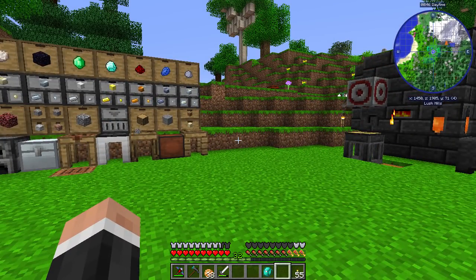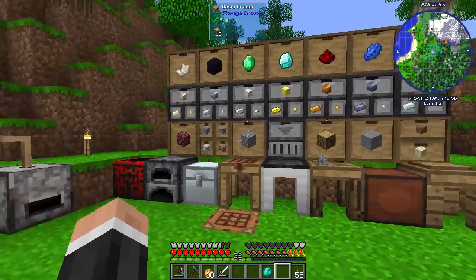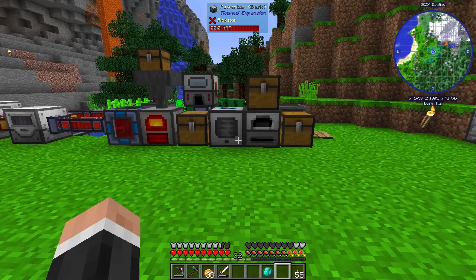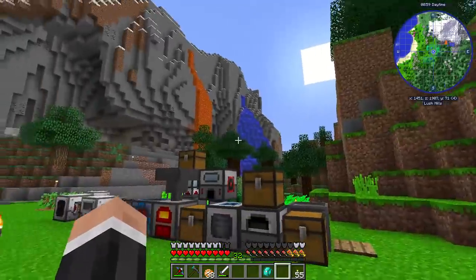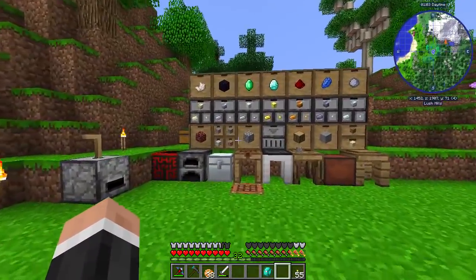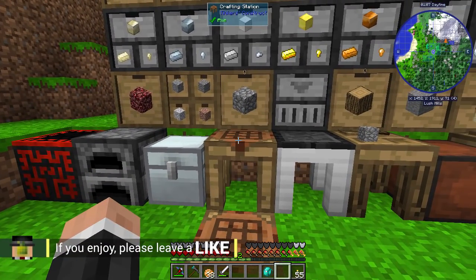So, what we're going to be doing today is learning how to get some more resources. Because so far we've had to go mining. And it's modded — you just don't do that. It's not the done thing in modded once you get past a certain stage, which I think we're at. So, we're going to go over how to get some more resources, how to auto-mine basically.